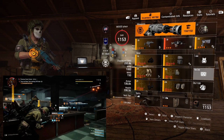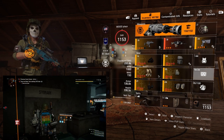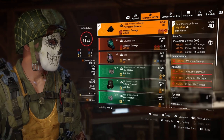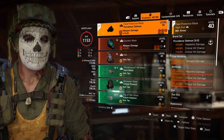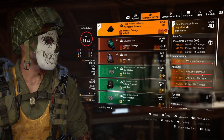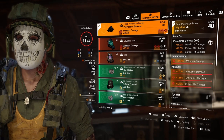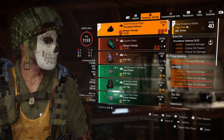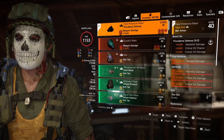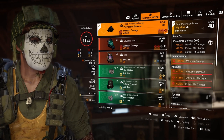I'm all red — six offensive attributes, twelve offensive minor attributes. I've got 726k armor and 330k health. Starting with the mask: it's Providence Defense, rolling the three-piece bonus with headshot damage, critical hit chance, and critical hit damage. I want to garner as much crit damage as possible to hit as hard as I can. It has weapon damage, max headshot damage, 12% crit damage, and a 12% crit damage mod — it's excellent.